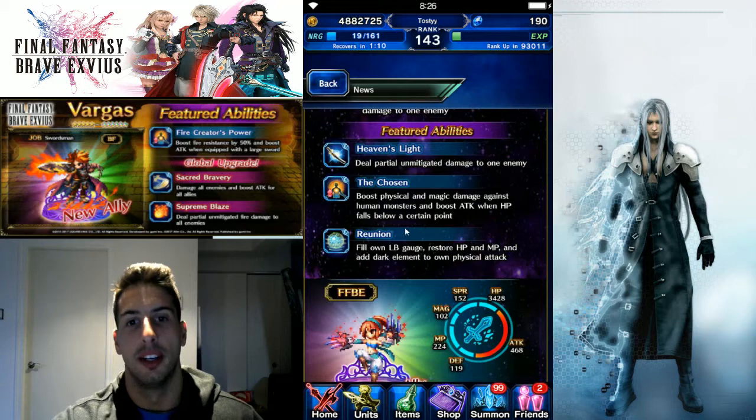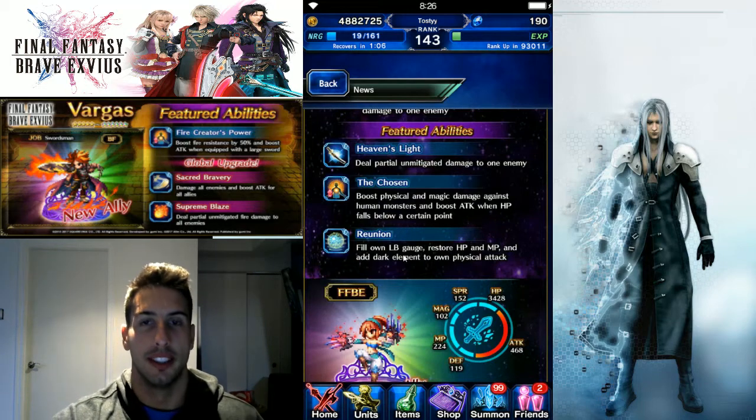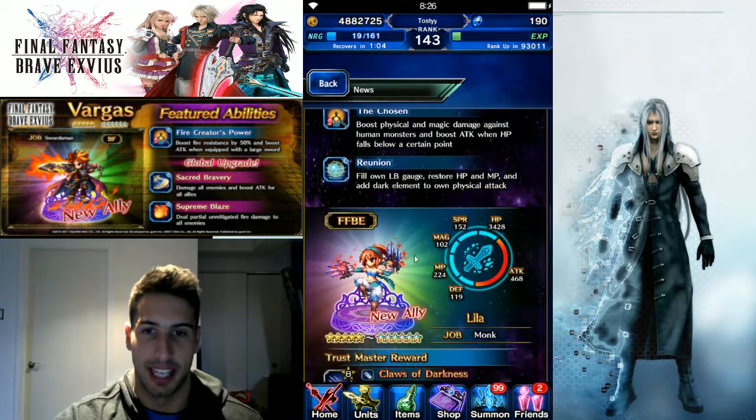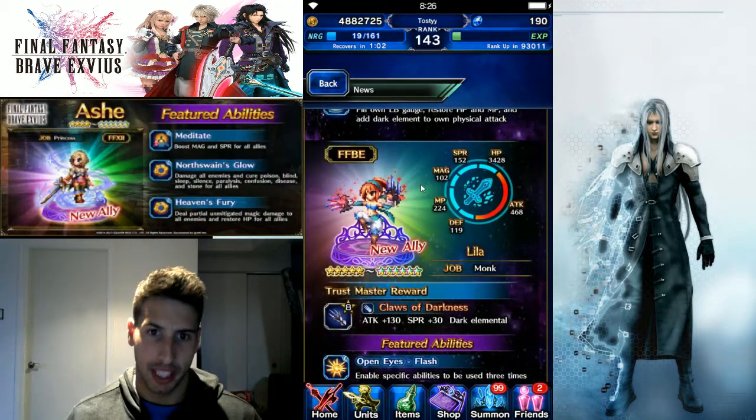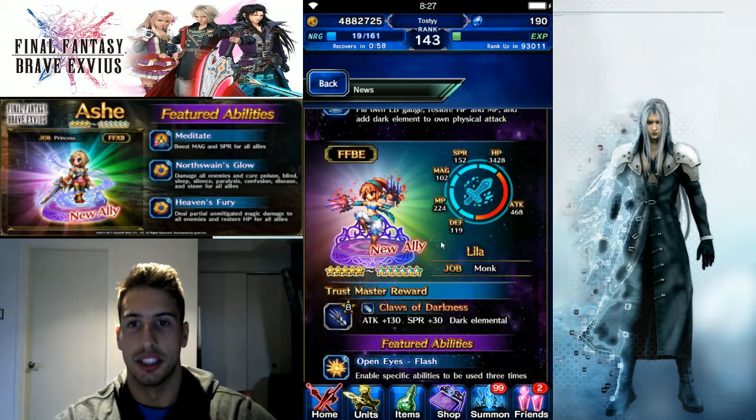Since he's able to chain with Orlando, there you go — 100% light imperil, and then you can dish out a lot of damage. Then we got the second five-star on the banner, Miss Lila — she's a monk.